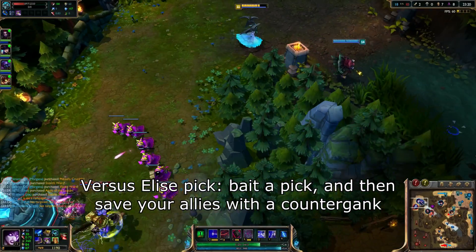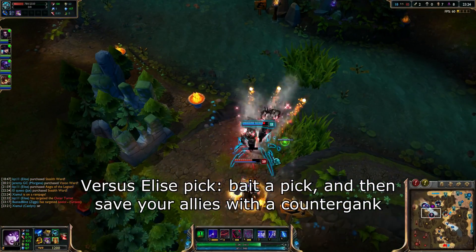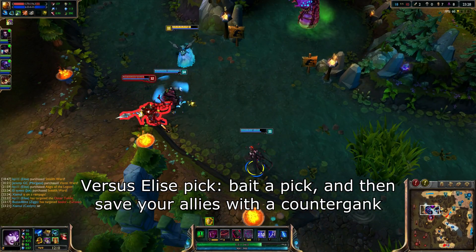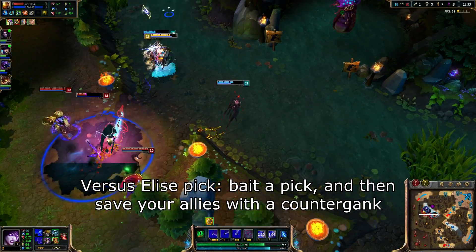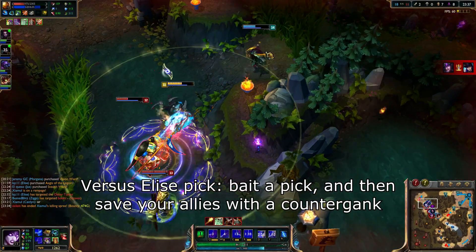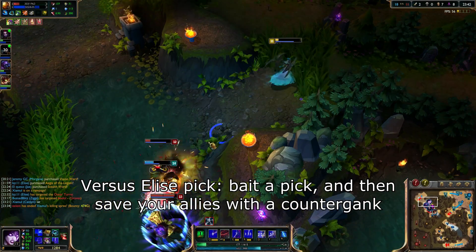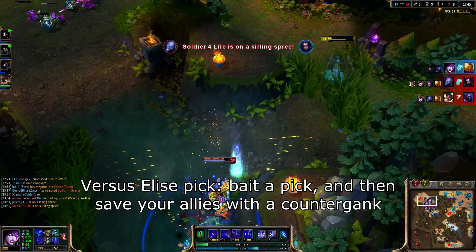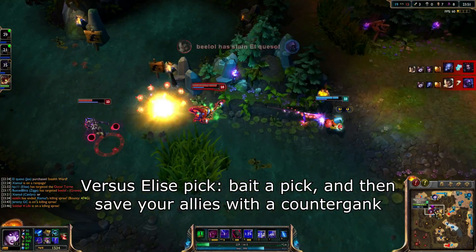As for playing against this composition, you want to pick champions that can do a good job of saving someone who gets cocooned. Morgana, Lulu, and Kayle are great, and Ziggs and Orianna do a good job of disengaging while poking to gain a health advantage. During the laning phase, it's important to have your team play the matchup of the jungler — if you can, pick a jungler who is strong early like Lee Sin, but either way have your team be ready to defend an early invade. And later on, make sure to stay grouped up to avoid being picked off individually during the team fight phase, and be very careful and aware when going off to clear side lanes or when walking through the jungle.